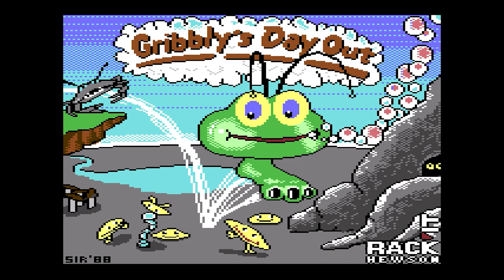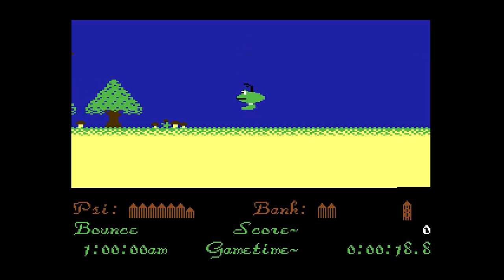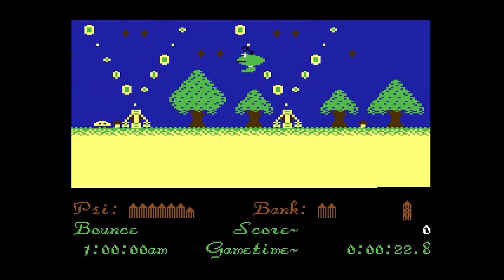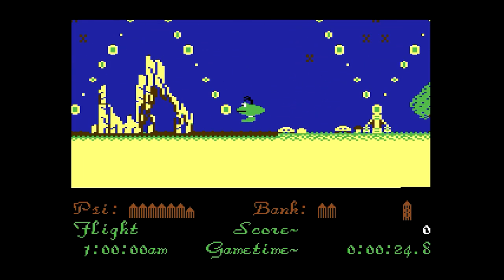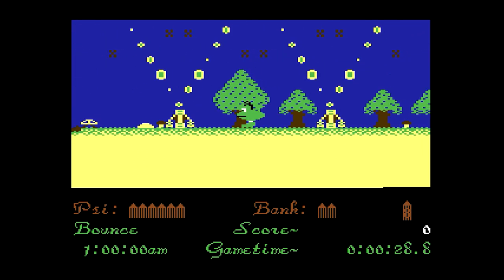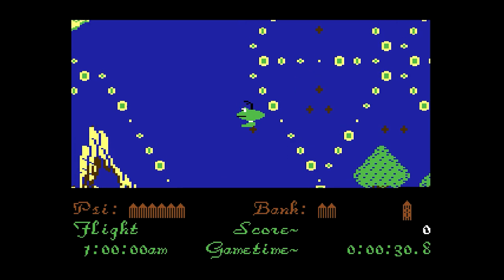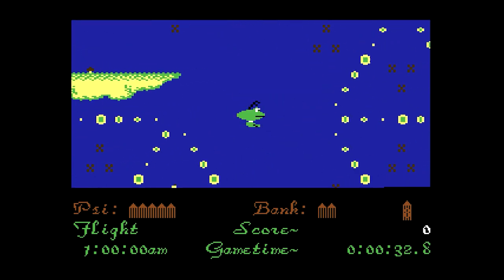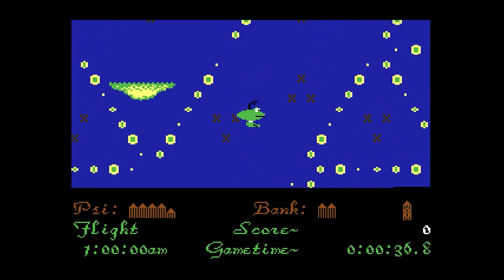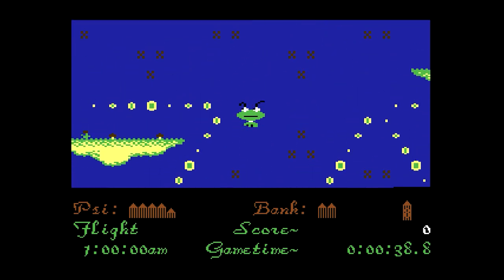Gribbly's Day Out is a pretty terrible platformer. I'm not going to include it in the rankings as it's free — just go into the Secrets menu and type in Gribbly Grobbly. The music is pretty cool. It plays a bit like Flappy Bird or something. You can fly around, but gravity is always pulling you down a bit. I quite like the controls, but the level design is awful. I assume there's other levels, but I couldn't get past the first one. After a couple of attempts, I definitely didn't want to keep trying.